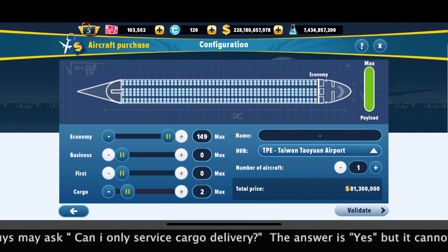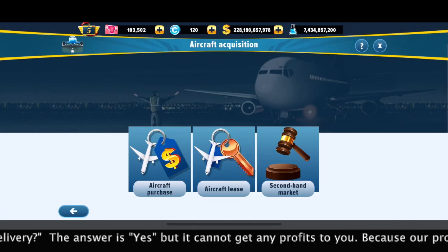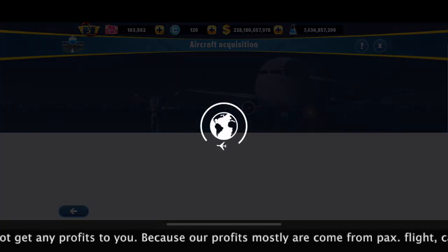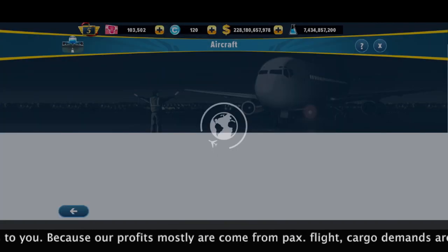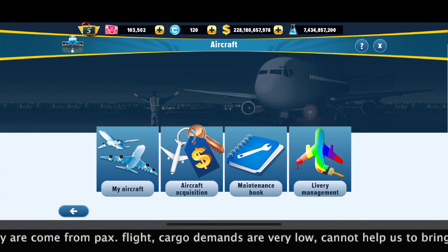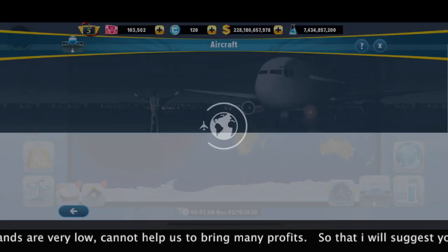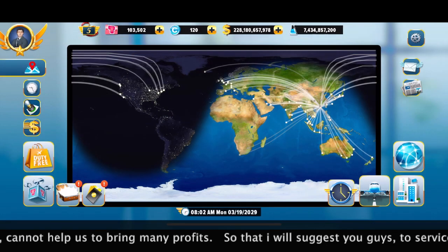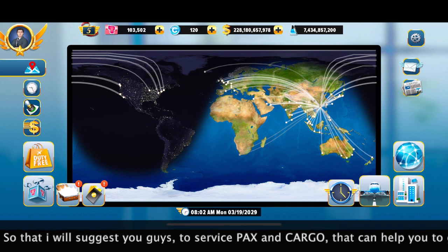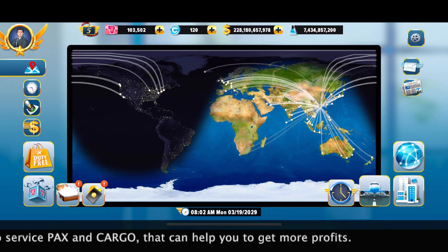So if you find that after you enable cargo delivery you cannot get the full flights of passengers, I strongly recommend that if you want cargo delivery, you must also carry passengers. You can't only serve cargo because you cannot get maximum profit and your airline can't survive. Most of the time cargo demand is very low, making it very hard to get maximum profit and grow your airline.